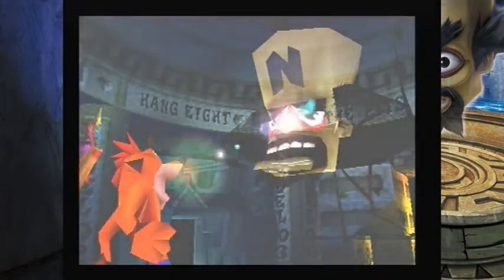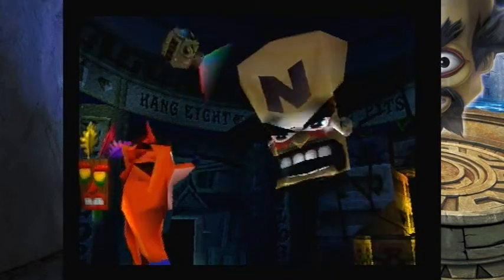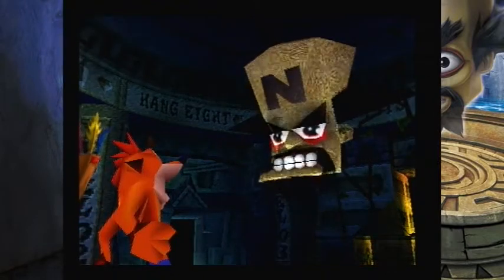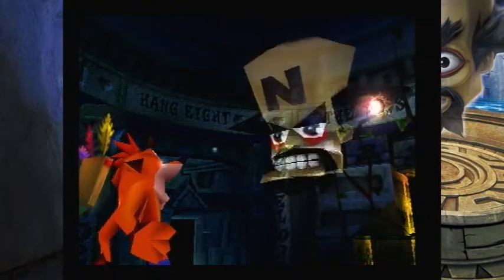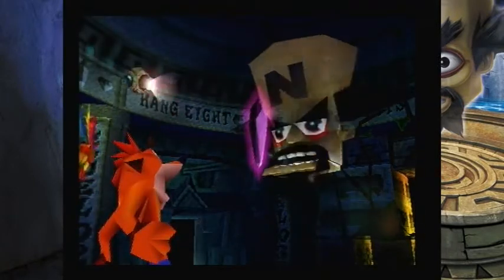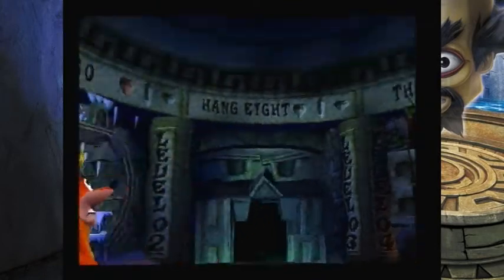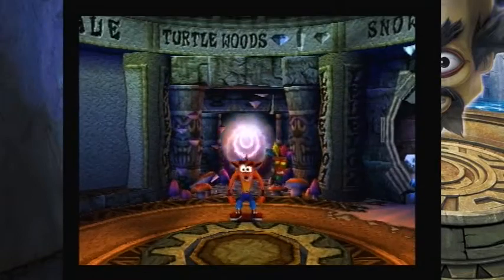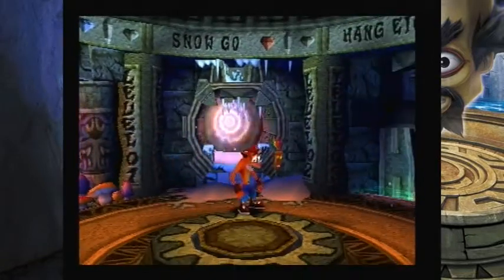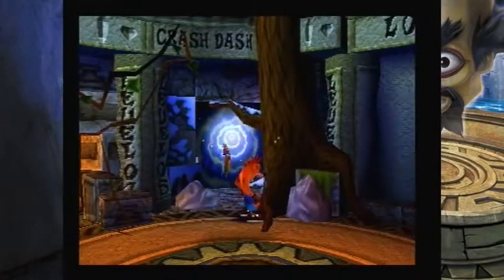Abandoning the Super Mario-esque map from the first game, Crash Bandicoot 2 instils a warp room hub, which would become traditional not only for the series but other platformers alike. Divided into 25 levels, each contains a single easy-to-find crystal, as well as one or two gems which are more difficult to track down, usually requiring you to destroy every crate in the level. The game takes less than 10 hours to brush through, but finding all the hidden gems can easily double that time.